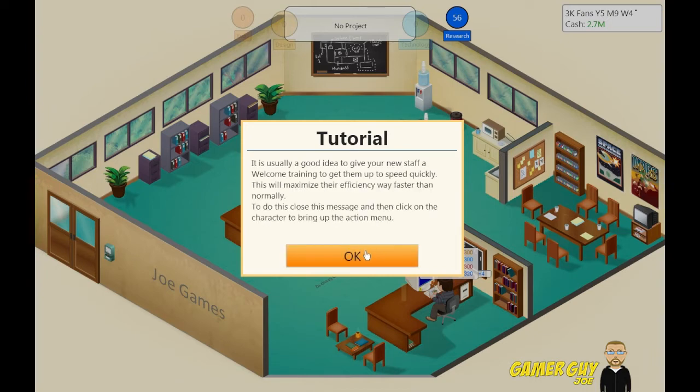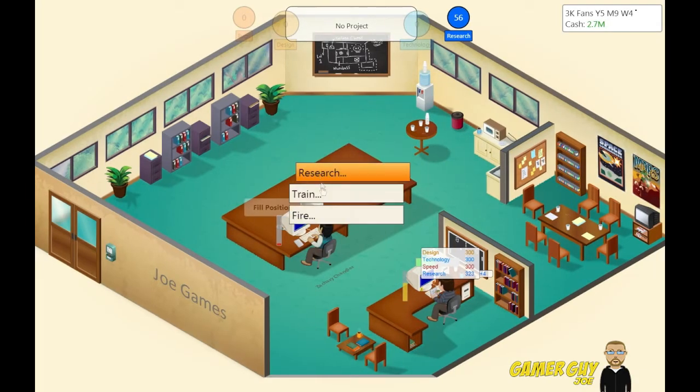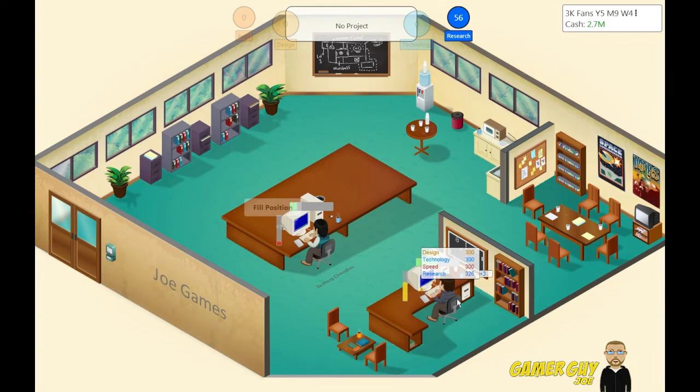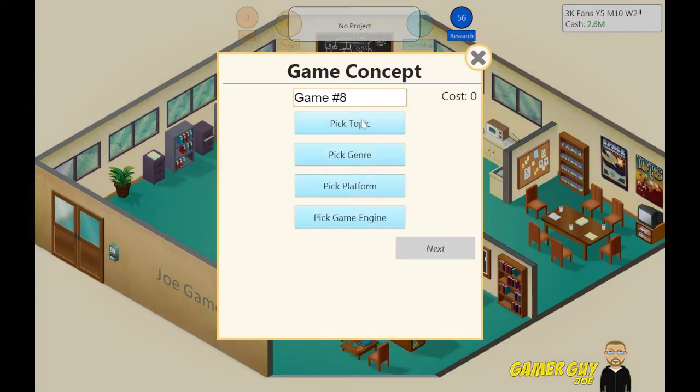Close this message and click on the character to bring up the action menu. So let's train this guy with the welcome training — that's pretty good. Joe is still working away. We can develop a new game — we can't really do anything else right now. We can develop a new game; let's see what we can do.